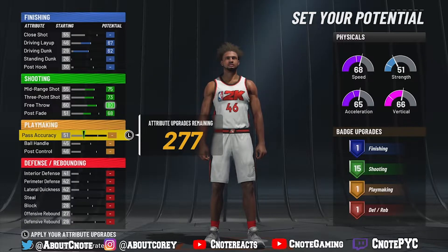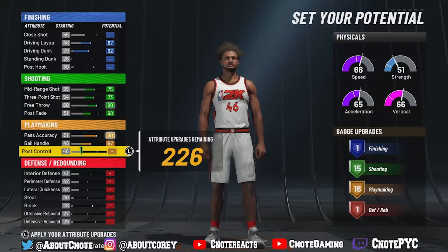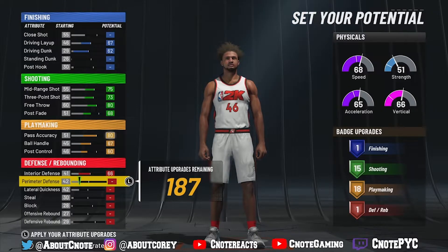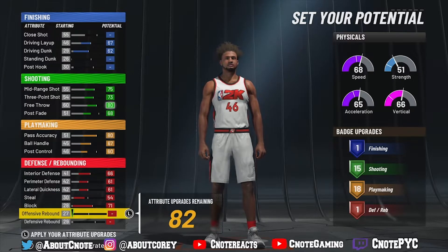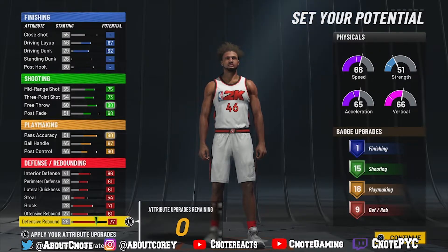Since we're majority playmaking, I'm expecting some really good badges there. Pass accuracy is going to be an 80, ball handle is a 67, and post control is a 60 — that gives us 18 playmaking badges. For defense: interior defense is 66, perimeter is 61, lateral quickness is 61, stealing is 54, blocking is 71, offensive rebound is 61, and defensive rebound is 77. All said and done: one finishing badge, 15 shooting, 18 playmaking, and nine defensive/rebounding badges.